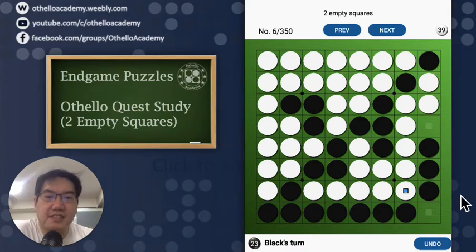Hey, what's up guys? This is Alex here, and today we're going to be continuing on the endgame puzzle solving together. This being the second episode on the endgame puzzles, we're going to still be looking at the two empty squares for the next five puzzles. Then in the next episode, we'll try to step up the complexity a little bit and go for the ones with three empty squares.